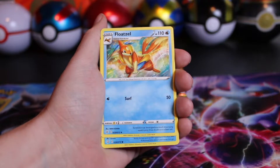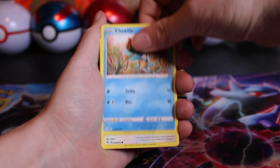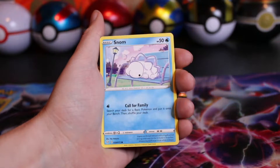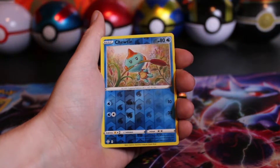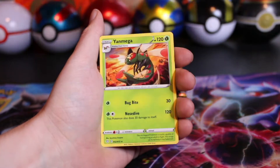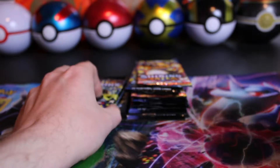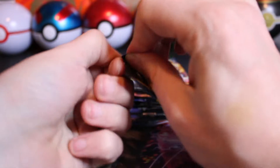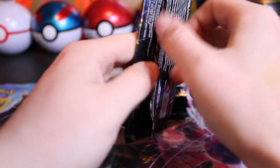Rusted Shield, Float Stone, Chewtle, Eevee, Snorunt, Horsea, Snom. We've got a Reverse Chewtle and behind that a Yanma non-holo hit. Let me know in the comments — what is your favorite card out of this set? Mine's definitely the Dittos, or I really do like the Black and Gold Eternatus cards.